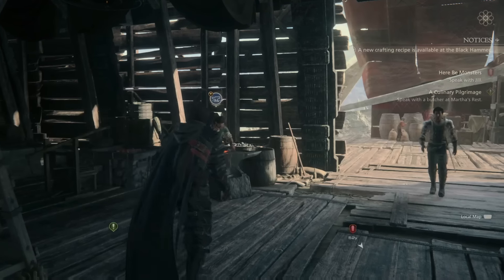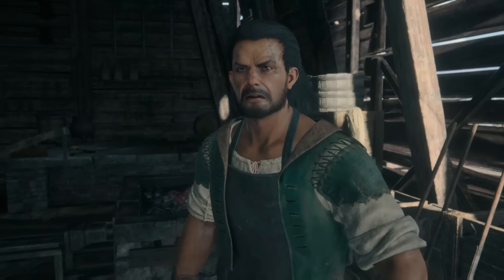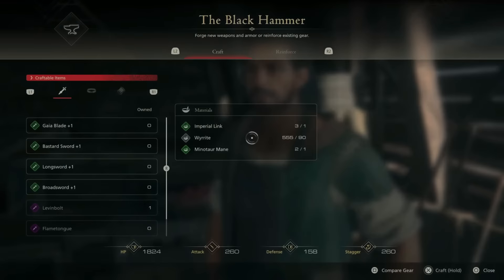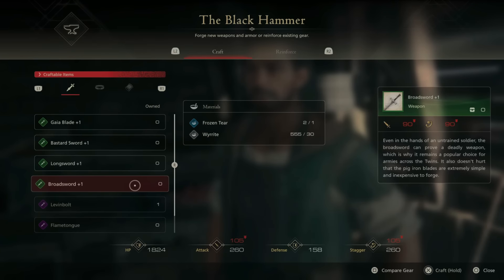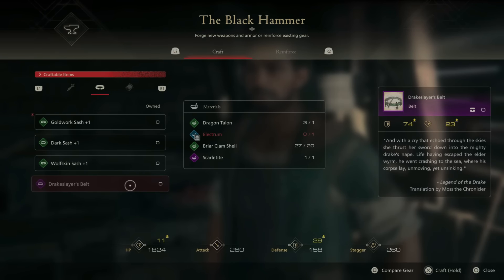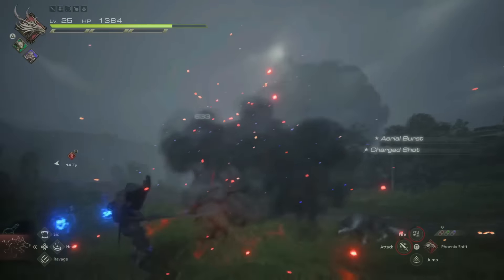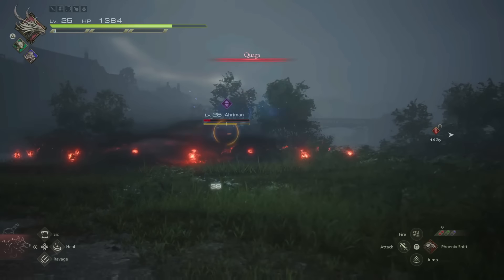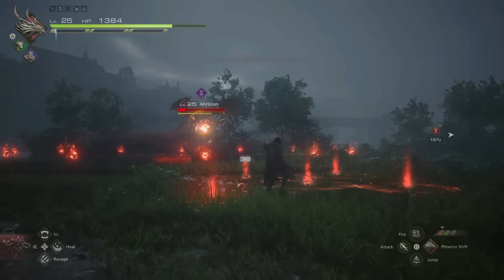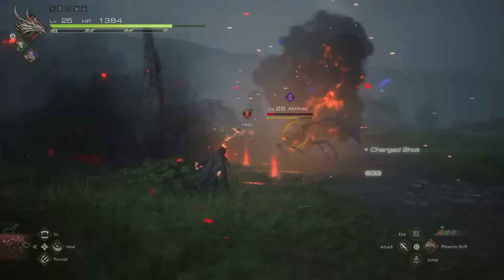As soon as you can forge a weapon or a sword, do it. There are not a lot of opportunities to do so. Usually you will see it after killing a big boss — they drop a purple item, and that purple item helps you craft the next weapon. What they did is really cool: they take your old sword and upgrade it to the new one, so you don't have to keep your inventory full of old swords. Every time you upgrade, it builds from the last one, which is absolutely great.